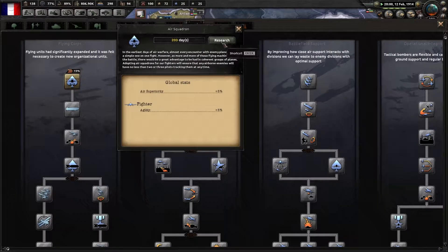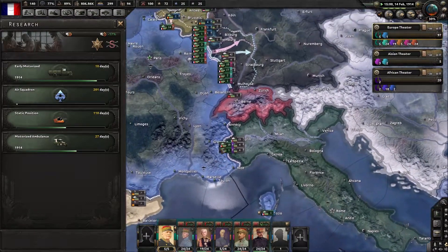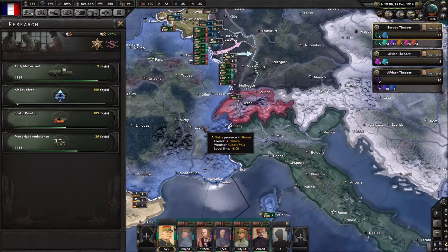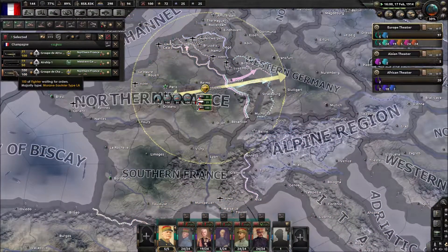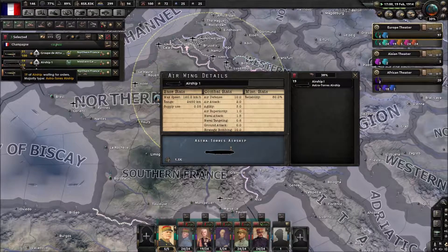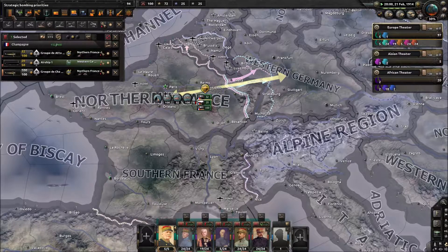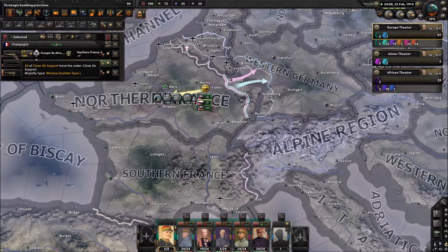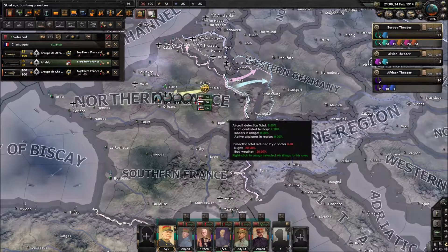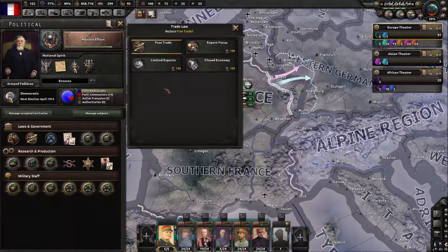Should I want an air doctrine? That's what I want. In February 1914, we are at 100% fighters — a full wing of fighters, lovely. 32 of those. Oh, early modernize is done! Oh, we can modify the government — and that's the mouse. We've got free trade.